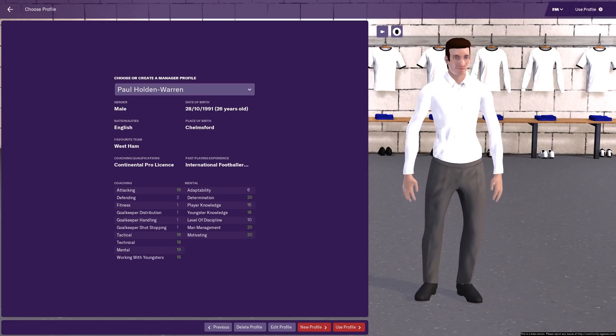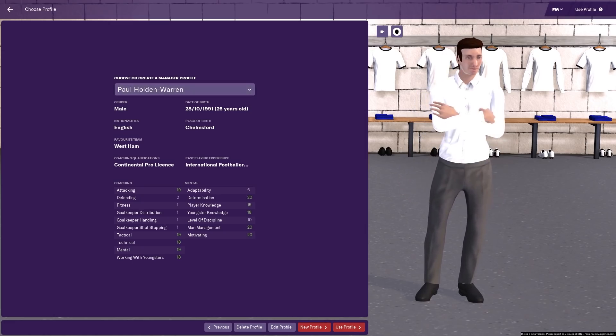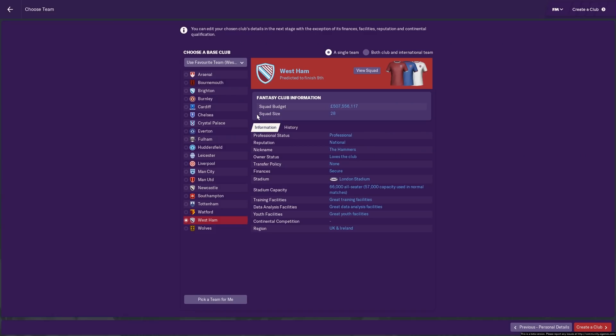This is just the manager profile screen — create a manager or use a profile you've already selected, just the usual thing on FM19. You then need to select a club that you want to replace. Your creator club will replace a real club and will be based on that team. On FM17 with Regen Rovers, I replaced Paul Town, so we had a bit of their history. Which is why on FM19 I want to use the proper editor to create the club from scratch.